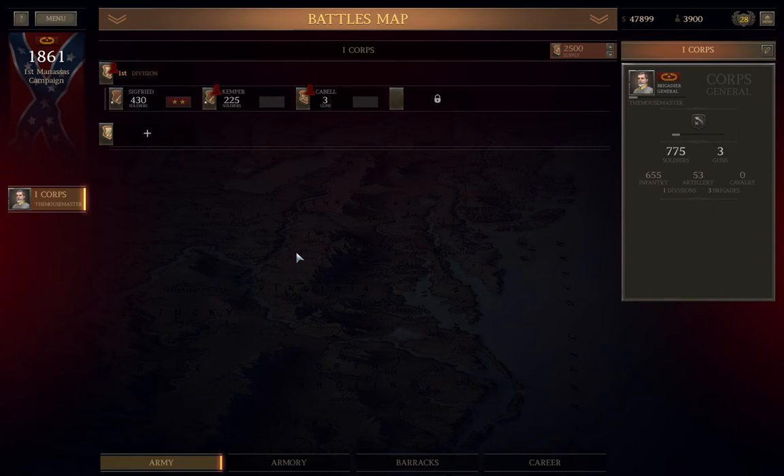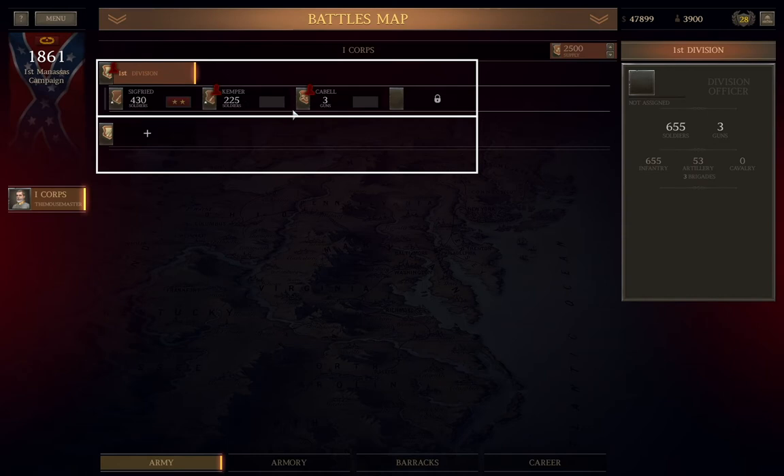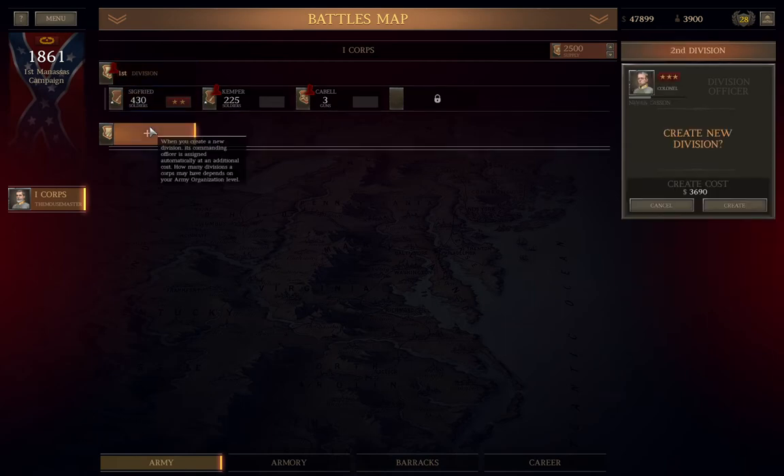And now, the meat and potatoes: the army screen. This screen is your total army's order of battle. On the left is your list of cores. In the center are your divisions, with each division broken up into brigades. In the top right is the funding and fresh manpower available to replenish the army, and next to that is your reputation.